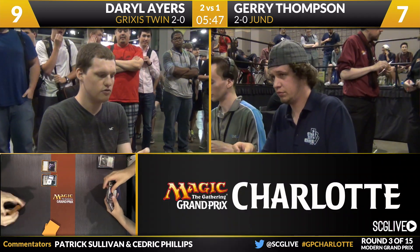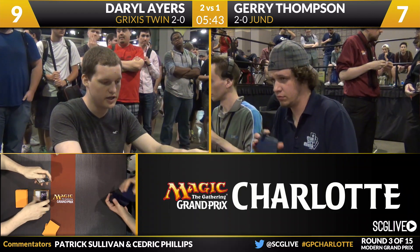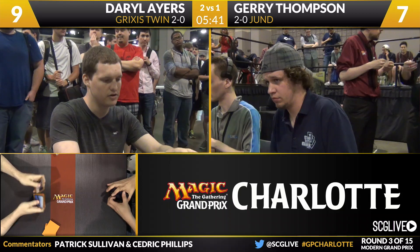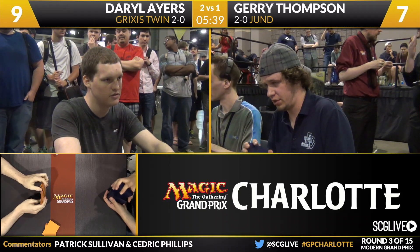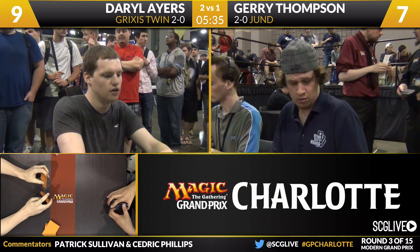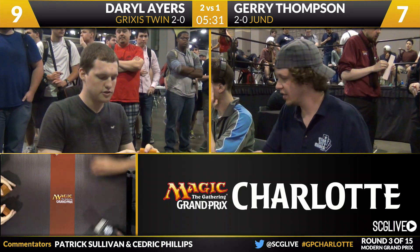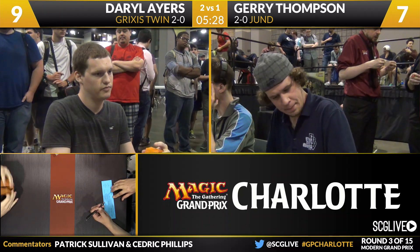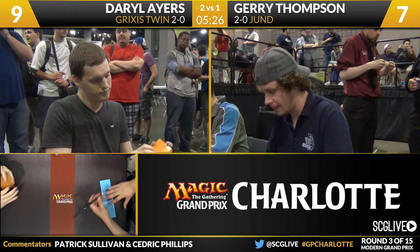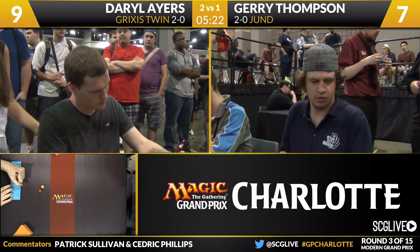Snapcaster Mage, Cryptic Command, Keranos — you can just play this card advantage game. I think game one, Twin has a pretty bad matchup against Jund. You can't execute the combo very easily, and there are some control elements to the deck, but it's rare that it's enough to actually win the game.